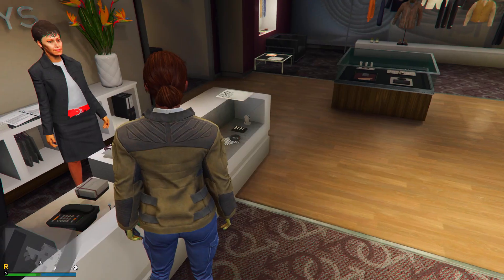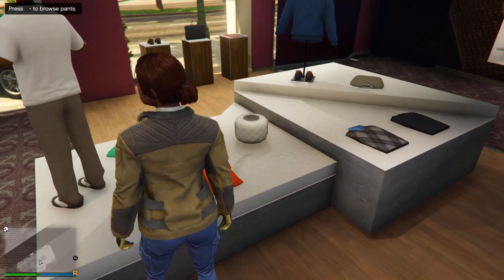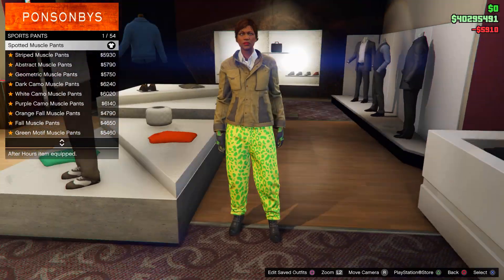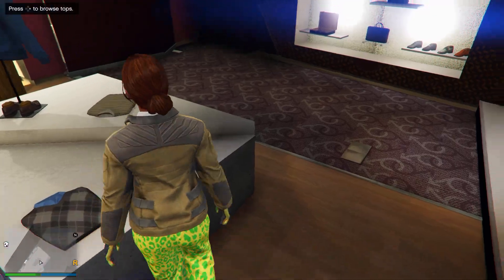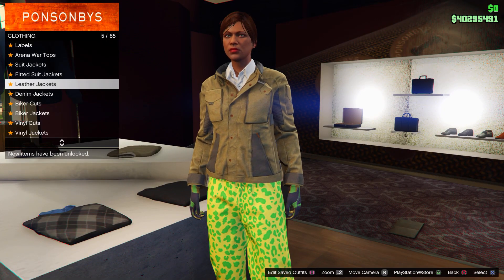For the first component on the second outfit, go to the Pants section, then go to Sports Pants and buy number 1. From there, go to the Top section, then go to Work Jackets and buy number 38.